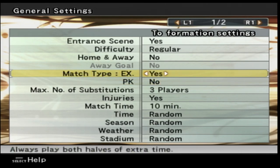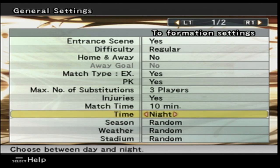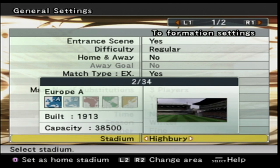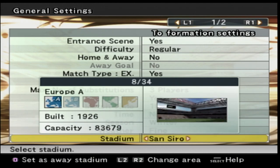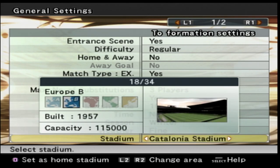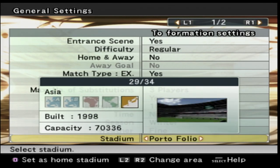We'll do it just in case. Number of subs: three. Injuries: yes. Match time: we'll keep it at 10 minutes. We'll play at night, winter season, fine weather. For the stadium we've got Old Trafford, Highbury, Red Cowdron, Magpie Park, San Siro, Delle Alpi — the old Juventus one — Stadio Olimpico, and the Bernabeu. There's a nice little variety. I think we need to play at the San Siro because of Inter Milan. I couldn't believe how good this Inter team was when I took a look at the lineups.